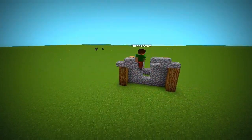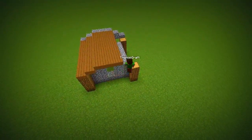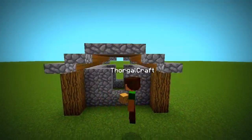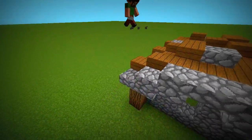Add a small cobblestone roof edge and connect it with wooden slabs. Then finish the roof by scattering even more slabs on it.